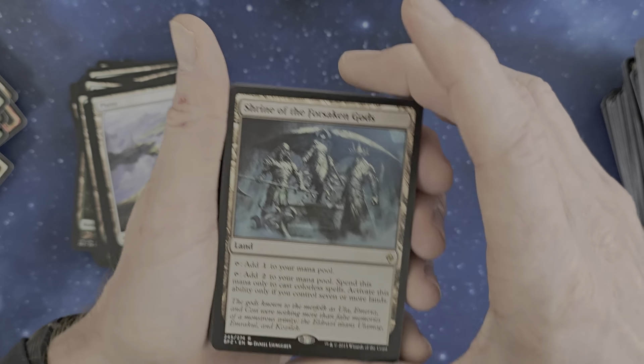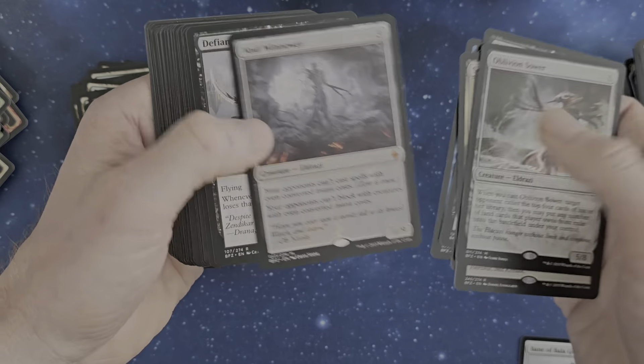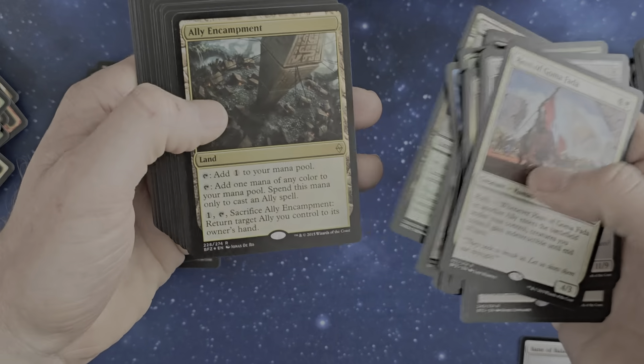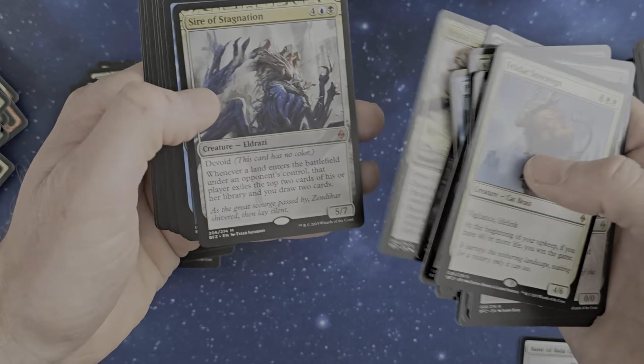Then let's go through everything here. Shrine of the Forsaken Gods, From Beyond, Prairie Stream, Oblivion Sower, Void Winnower, Missed Renewal, Prism Array, Hero of Goma Falla — fun little card — the Endless One as a fun card, Felidar Sovereign is a good one, Sire of Stagnation is an evil one, Vivid Drops, Planar Outburst, Ugin's Insight, and the Green Warden of Murasa. Thanks for watching and have a good time.